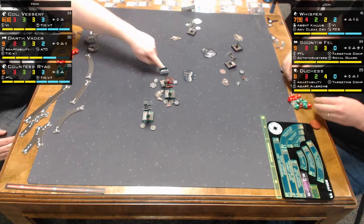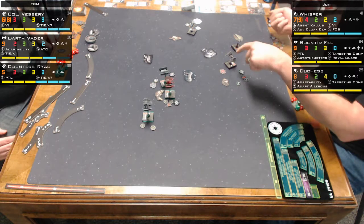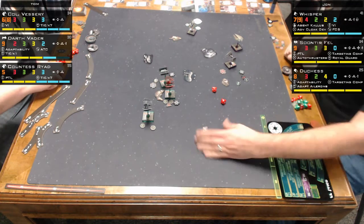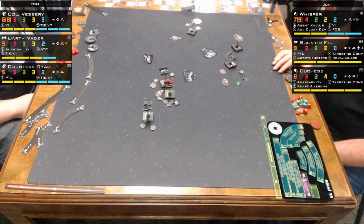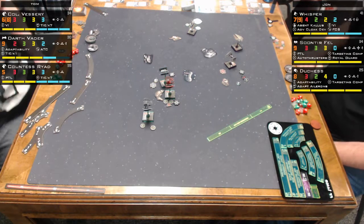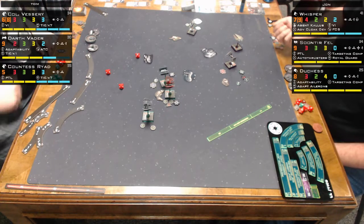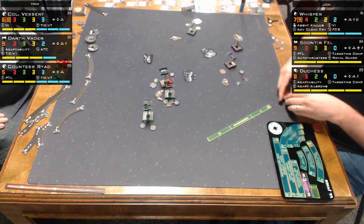Darth Vader took a point of damage — I think it was Whisper, because he rolled four dice. Duchess is shooting the wrong way and Whisper cloaks after shooting. Countess Riad is up in the rear with the lowest PS of anybody on the table, but the coolest ability.